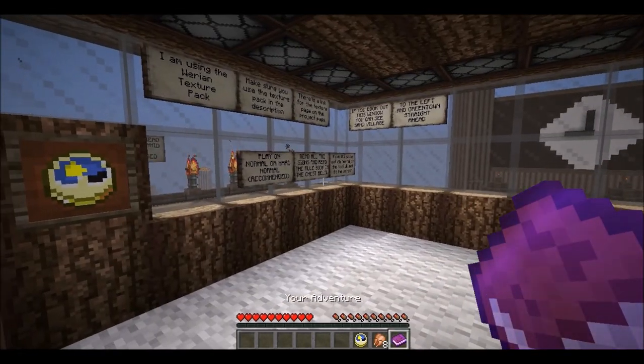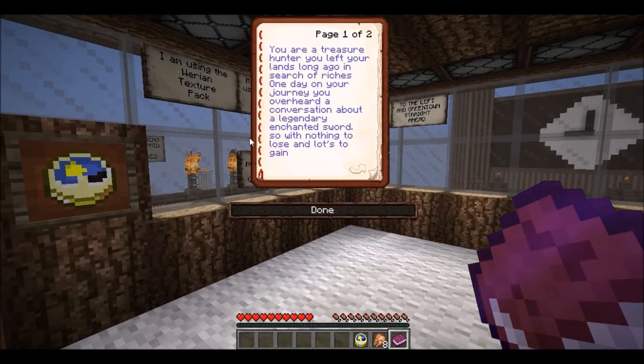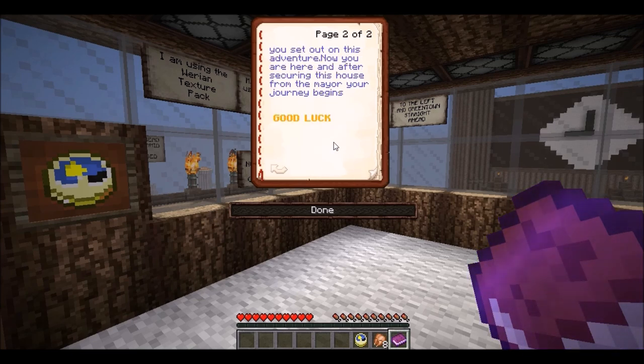He sent me back a message, and I did some digging and found this little jewel. So the story goes: you are a treasure hunter who left your lands long ago in search of riches. One day on your journey, you overheard a conversation about a legendary enchanted sword, and with nothing to lose and lots to gain, you set out on this adventure.